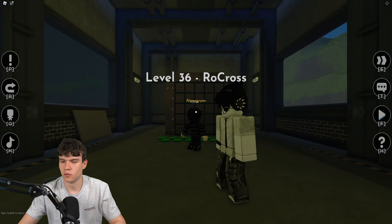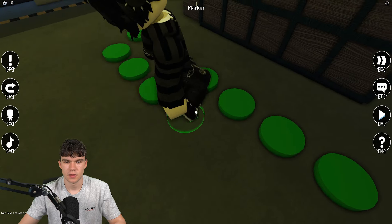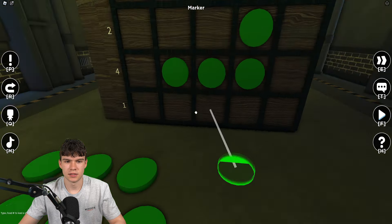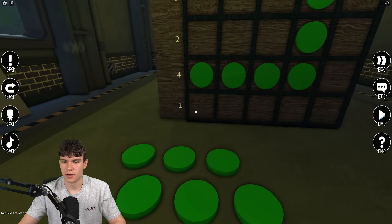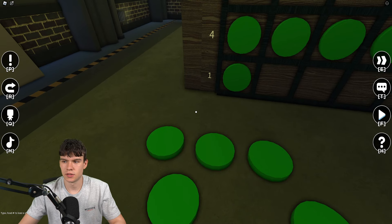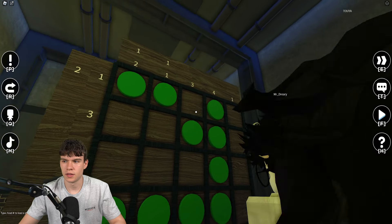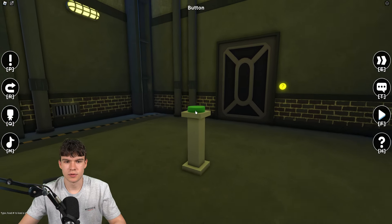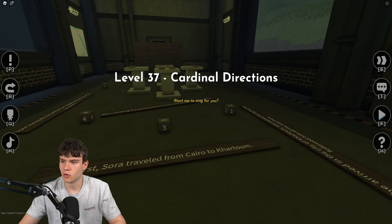Place one over here, get these placed there, then get these placed here. Place one down here, two up here, one up here, another one in there, and this one up here. That should be it — get to the next area. We're nearly done, on level 37.